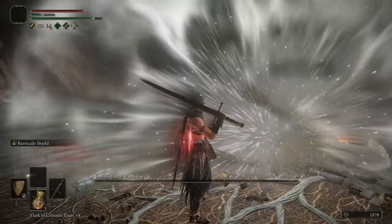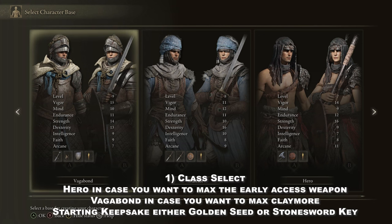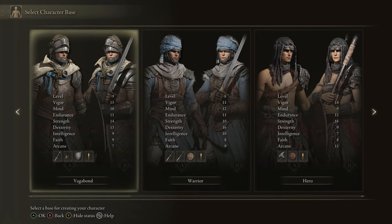Let's begin with our starting class — we can either go with Hero or Vagabond. This will depend on the weapon of choice. The early greatsword you find at the start of the level is the best if you go with Hero. If you want to go with Claymore or another weapon that also has some dexterity requirement, you can go with Vagabond. Hero has the best stats and doesn't waste dexterity, because our primary stats are going to be Vigor, Endurance, and Strength.